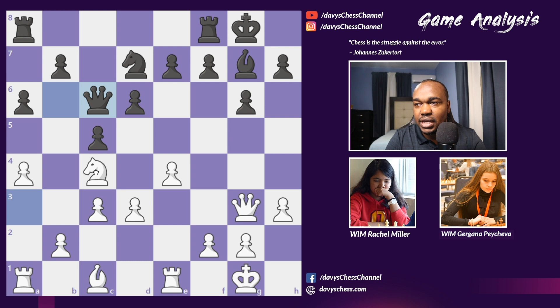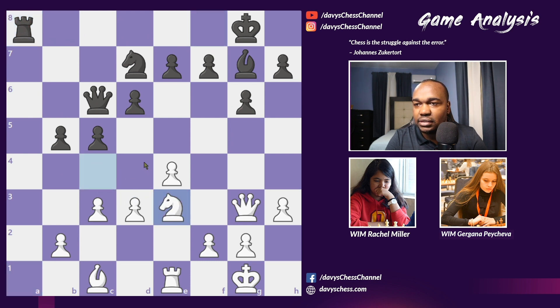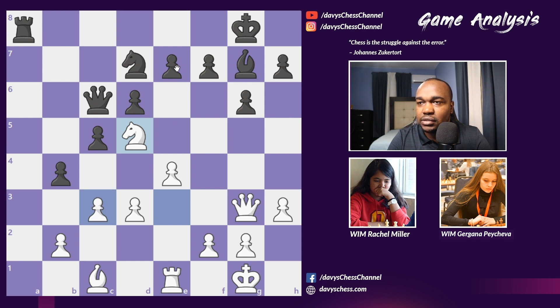Gargana took, then Rachel played Knight c4. The difference is it is now Black to move and Black is starting to gain some initiative. Black played b5 immediately, attacking the knight because the knight on c4 is exerting pressure on e5. Rachel took on b5, we have a-takes, and Rook takes a8, Rook takes a8, and Knight e3. Gargana replied with b4 and Rachel played Knight e5, protecting the c3 pawn and also attacking e7, threatening Knight takes e7 to pick up the queen.